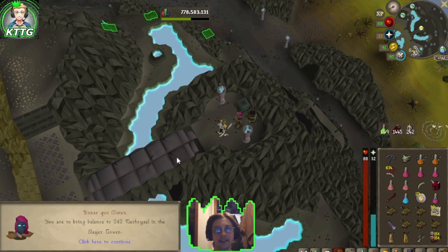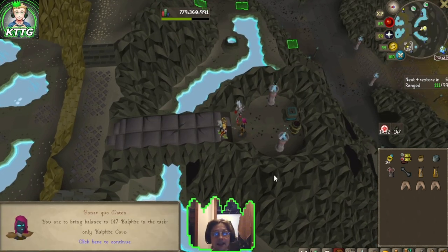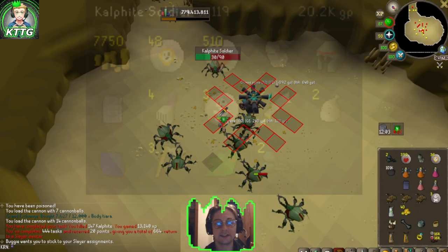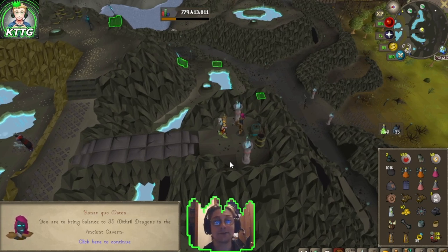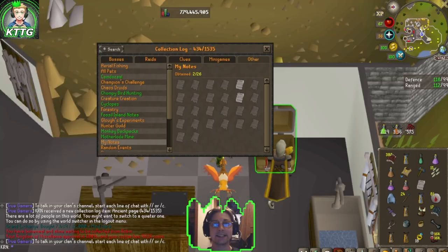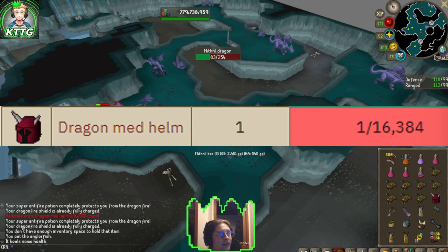242 Nechryael in the Slayer Tower — another task down. 147 Kalphite in the Kalphite-only cave — another task down. 35 Mithril Dragons in the Ancient Cavern — let's see if we can snipe a dragon full helm. Since we're already in the Ancient Caverns and just got our second Ancient page, I'm going to green log the My Notes collection log page by rummaging skeletons at a 1 in 13 chance. That was a 1 in 16,384!